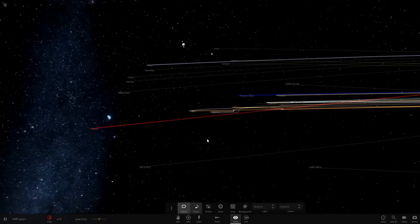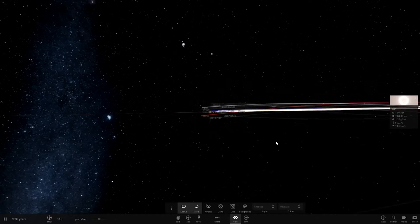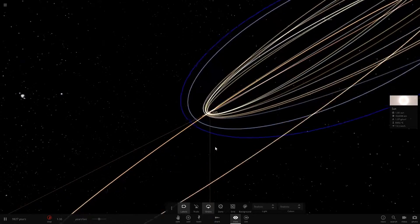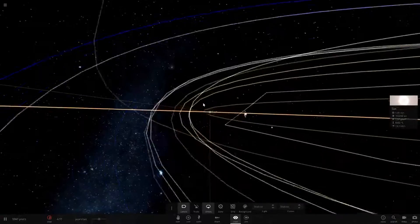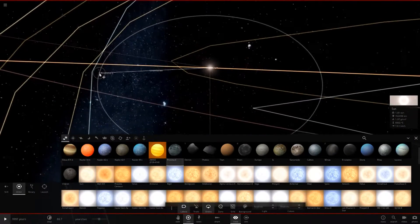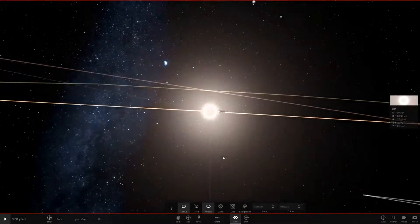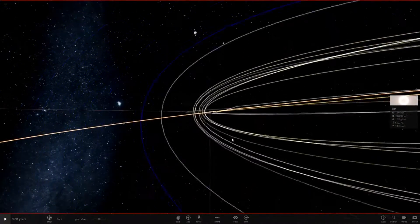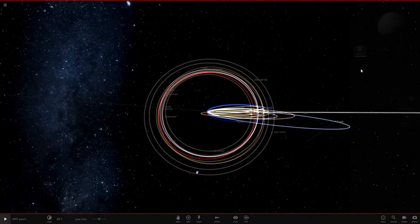All objects are traveling through space on their eccentric paths. Back in orbit mode - none of these objects are getting close enough to the sun to be destroyed. At the closest point, that's actually a little closer than Earth's normal orbit. They don't get too close but do get reasonably close. If Earth was at this closest point, it probably could sustain life.